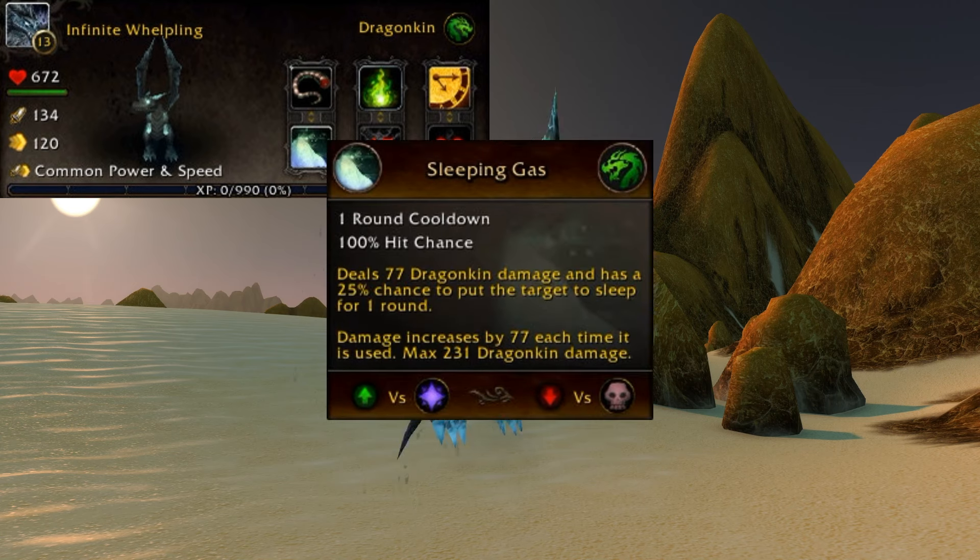Jumping into the row two abilities, you have Sleeping Gas — a one round cooldown, 100% hit chance, deals 77 dragonkin damage and has a 25% chance to put the target to sleep for one round. Damage increases by 77 each time it is used, maximum 231 dragonkin damage. This is good against magic, not so good against the undead.